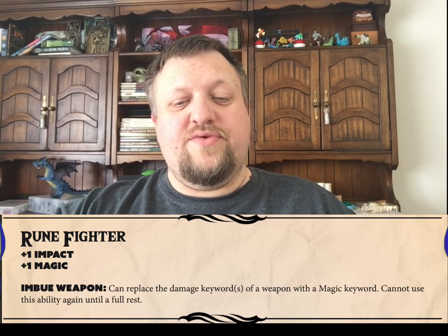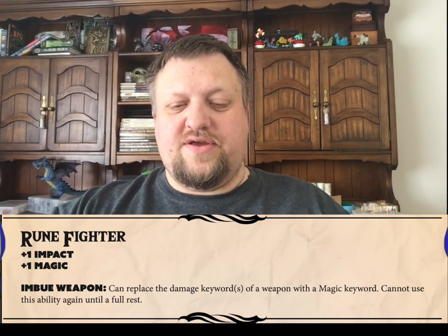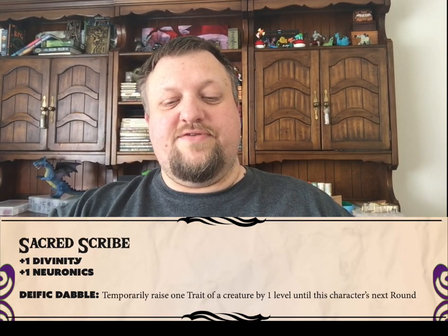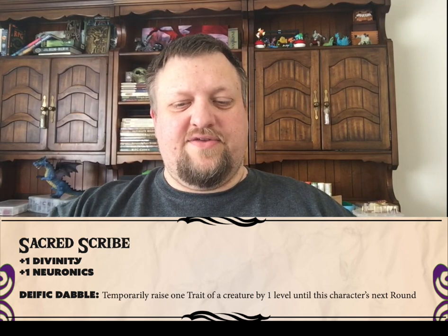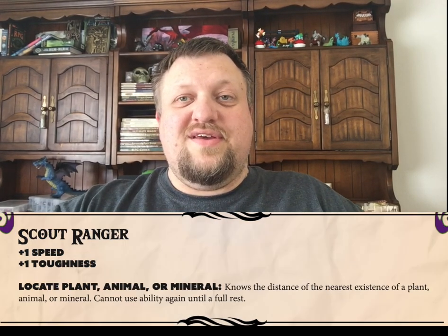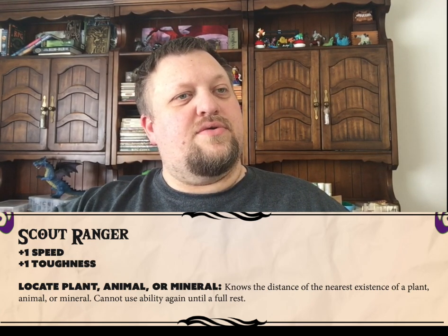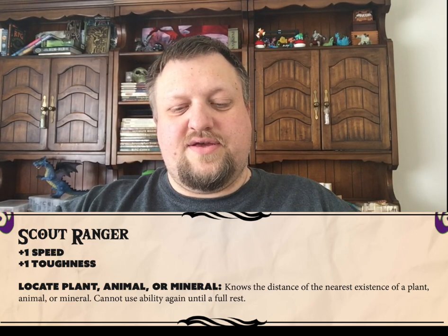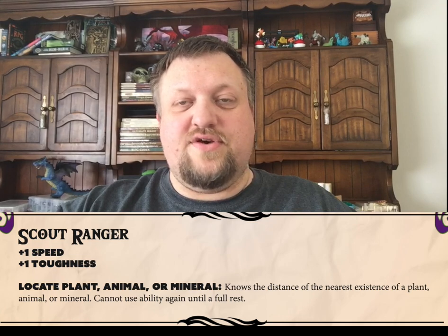Next class ability is the Rune Fighter, which essentially allows them the Imbue Weapon ability for Magical Keywords to be attached to their weapons. Next class ability is the Sacred Scribe, and the ability Deific Dabble allows them to temporarily raise one trait of an ally for one round until the next round. The Scout Ranger class has an ability called Locate Plant, Animal or Mineral, which does exactly what it says — if you're doing the Locate or Tracking action, that difficulty is reduced for those kinds of things.